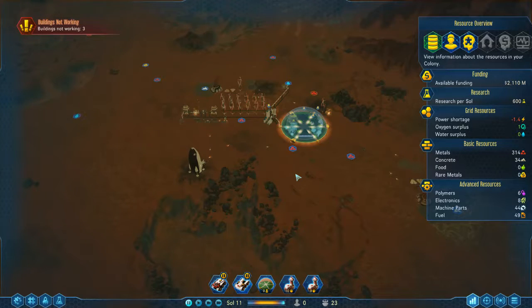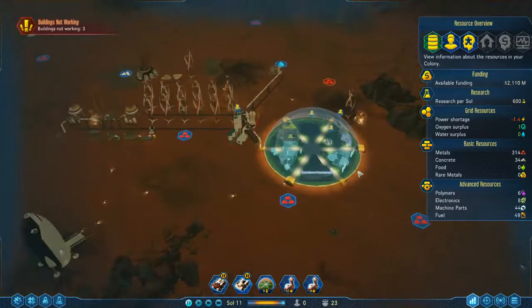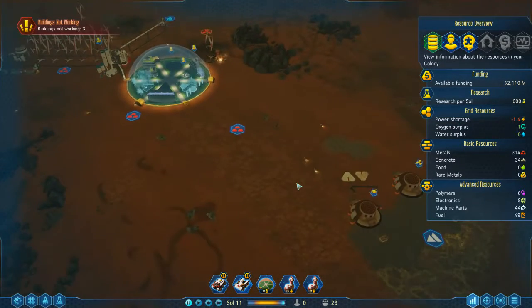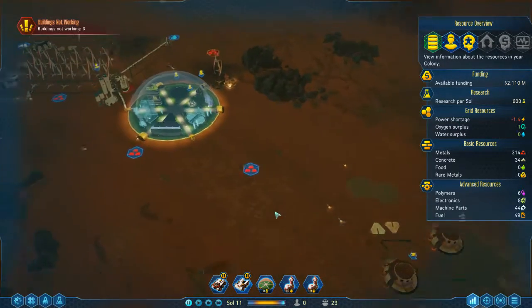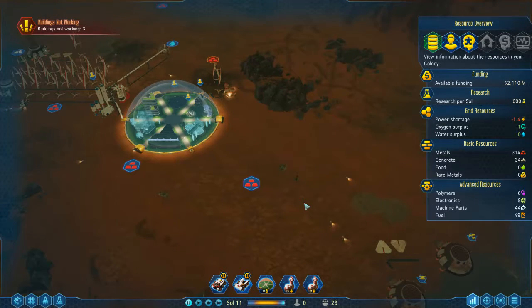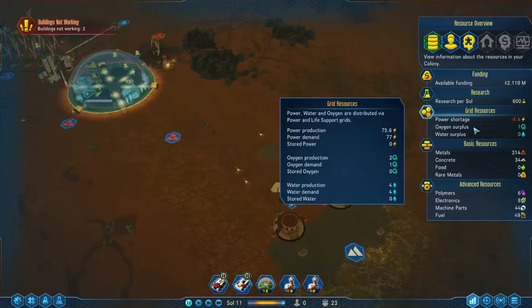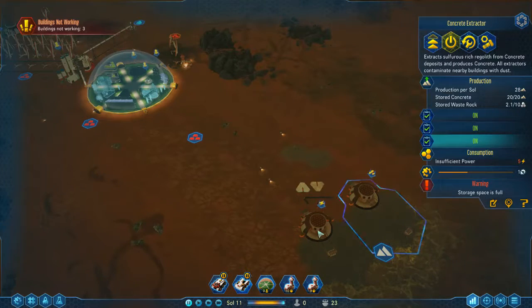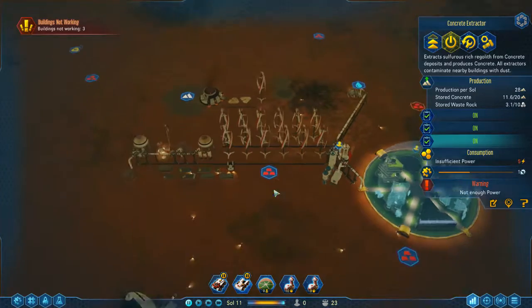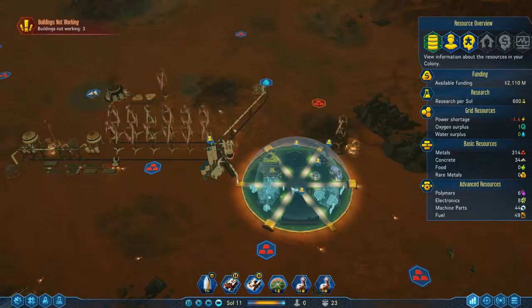Our first colonists will now be on their way. When your first group of colonists arrive, it locks you out from being able to send any more. This is to make sure that your colony is viable before it lets you send more colonists. There's a power shortage warning, but that's just because of these buildings — nothing else is actually complaining about a power shortage.